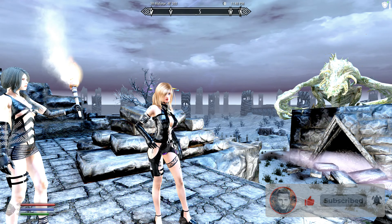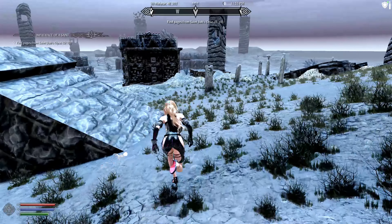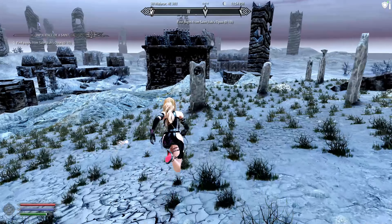Hi there, welcome to Max Modded Skyrim. We are level 41, we're in the Soul Cairn. See all those white markers? Those are what we're going to get done in this episode. I'm not a huge fan of the Soul Cairn — I think I've said that once or twice.